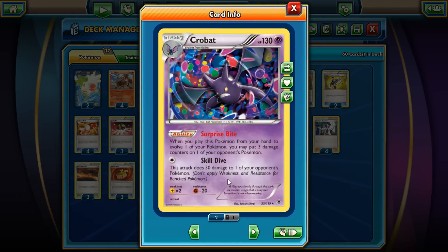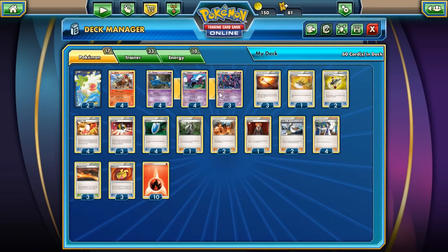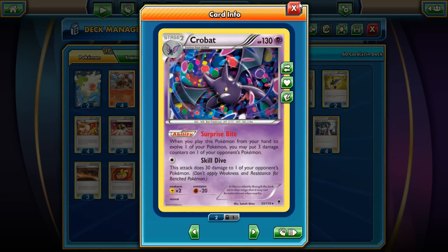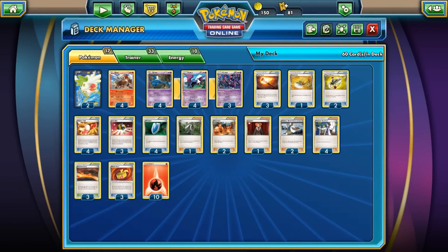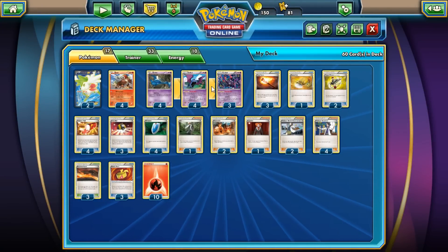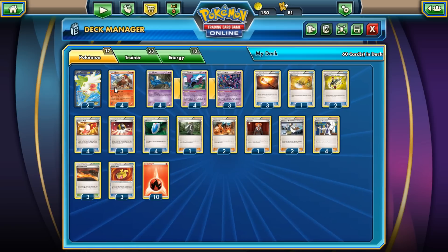Super amazing — 130 HP, so pretty bulky. What I like about them is they have free retreat costs. So even if you don't know exactly what to do next, you can put them in the active spot, think about how to play your hand, and then once you're all set retreat into an Entei. I really like the option of free retreat costs here.